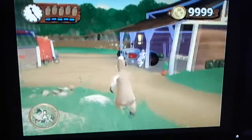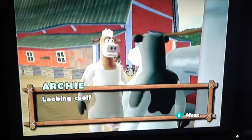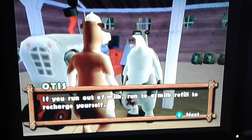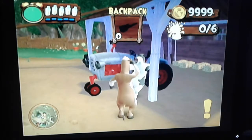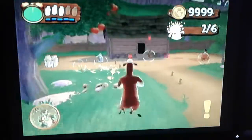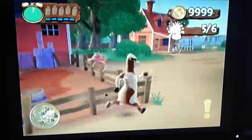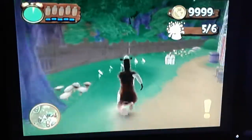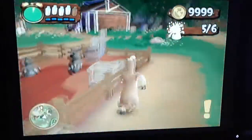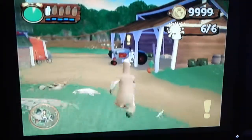From here you're going to run all over to Otis. He's going to teach you how to use the sunglasses and then tell you to squirt six different animals. So you put them on and go find six different people. Make sure you refill using the milk cartons. Once you're done with that, you go back out to Otis.